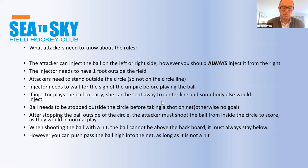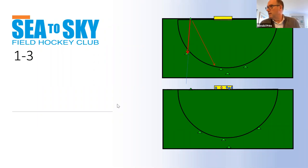The ball goes to the top of the circle and needs to be stopped outside the circle before taking the shot. You stop the ball outside, then move inside, because the ball must be inside the circle to score. When you shoot, it cannot be a high ball — the highest level you can play is the height of the backboard. Any higher and the umpire will call it dangerous. However, at the highest level you can push or drag-flick the ball high into the net, but only when hitting it must it be kept really low.